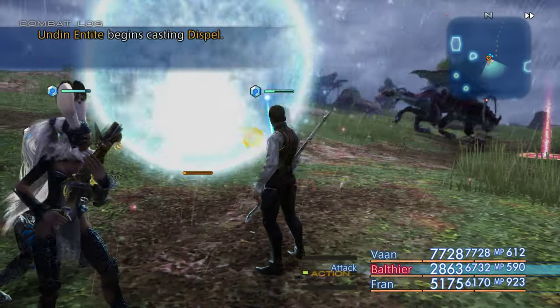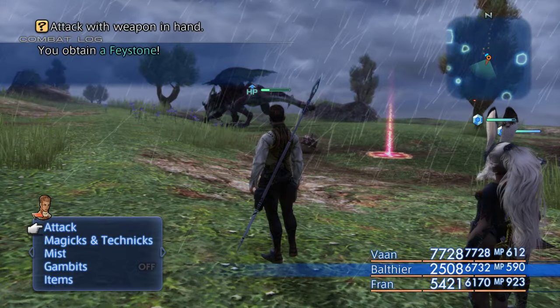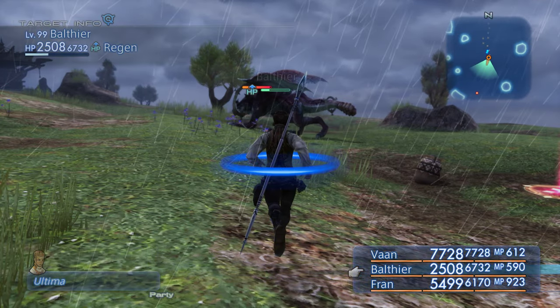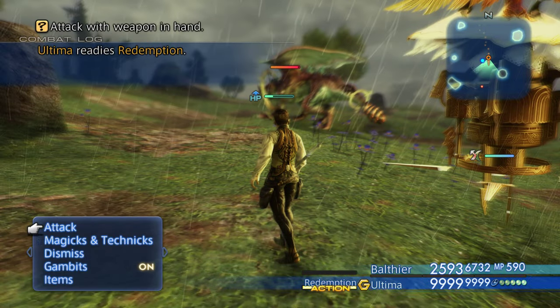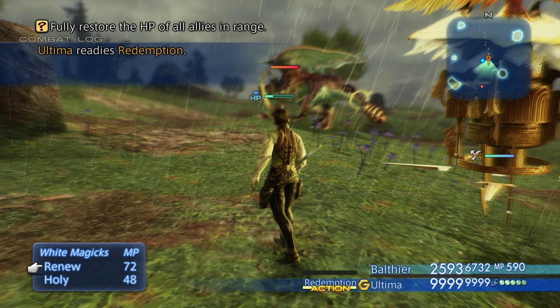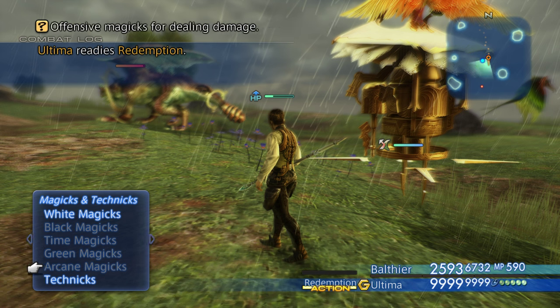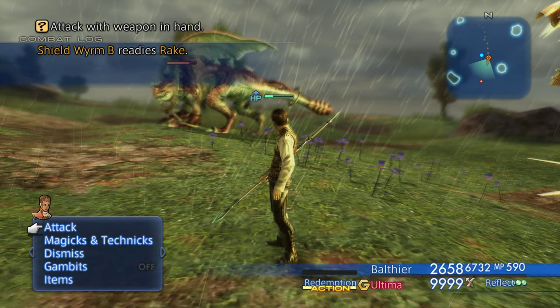Just get this guy out of here — he's so annoying, keep trying to dispel. Okay here we go — Ultima baby, this one should be awesome, a three-bar. Let's quickly look at what she can do: she's got Renew which fully restores HP to allies in range — wow that's pretty good — and then Holy for heavy Holy damage, Redemption is the normal attack, and the ultra attack. That did about 12,000 — of course I have it going fast so that's not ideal.